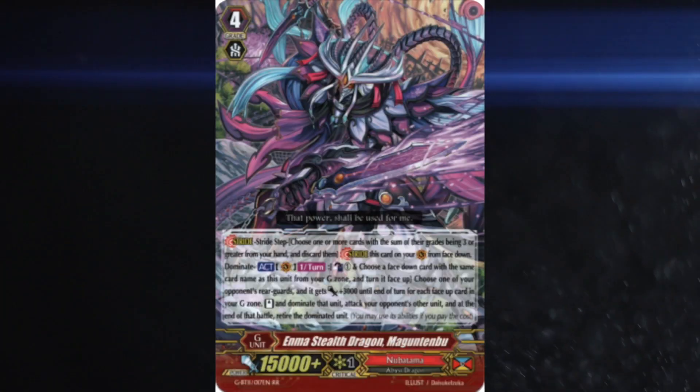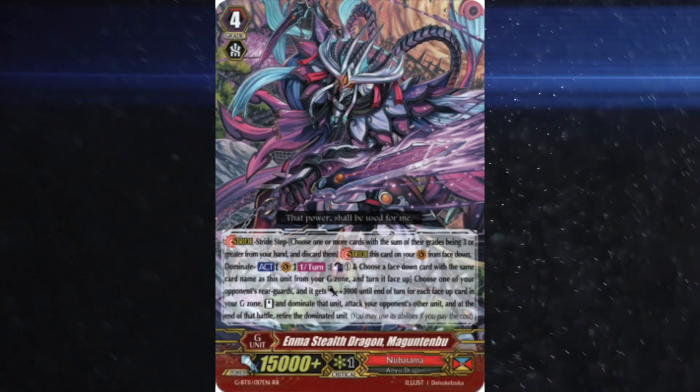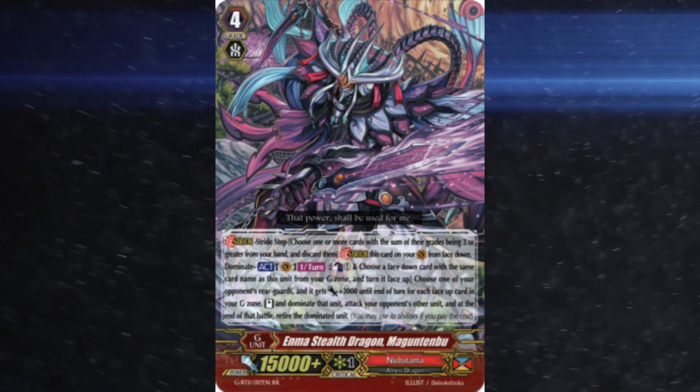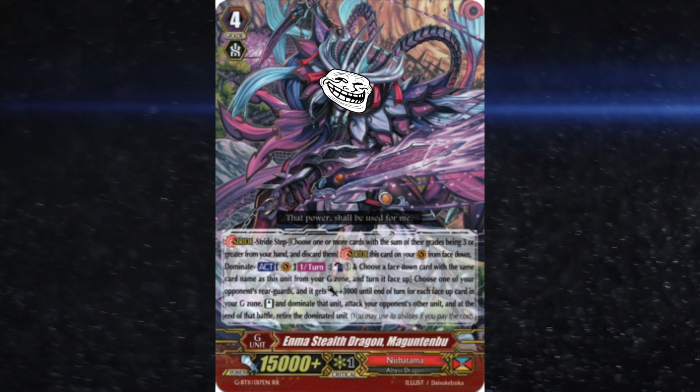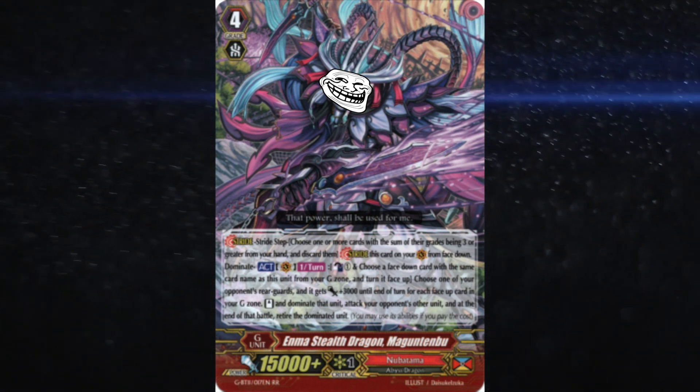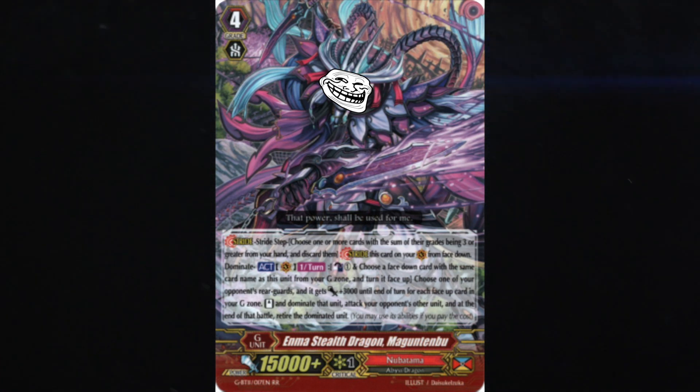Tactic 4: Remember that Maguntenbu, their usual first stride, dominates a rearguard and attacks with it but afterwards kills it. So if you're in a situation where they're about to go for first stride, it's probably not wise to call one of your most important pieces if you can't afford to lose it.